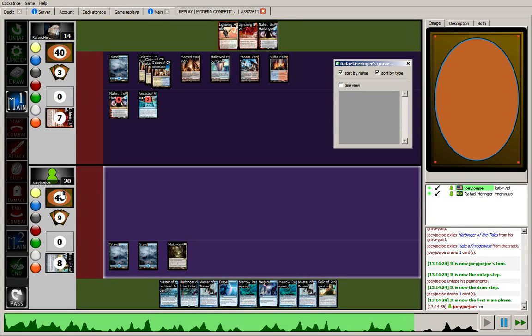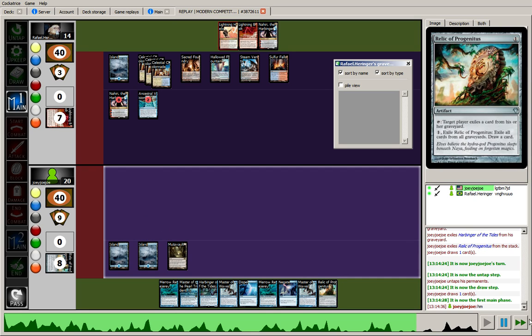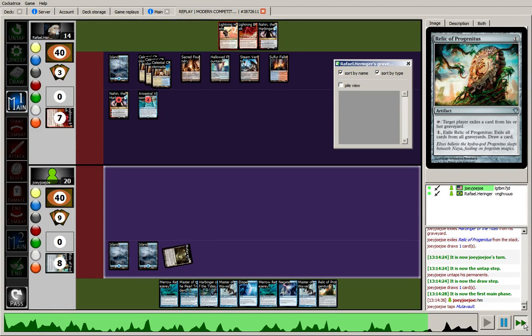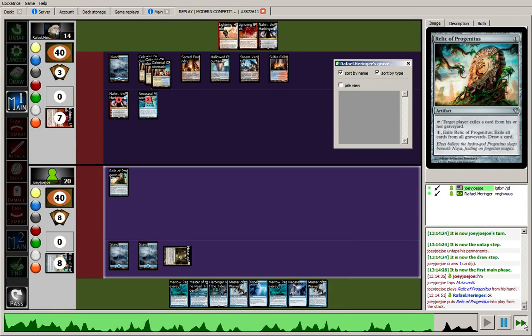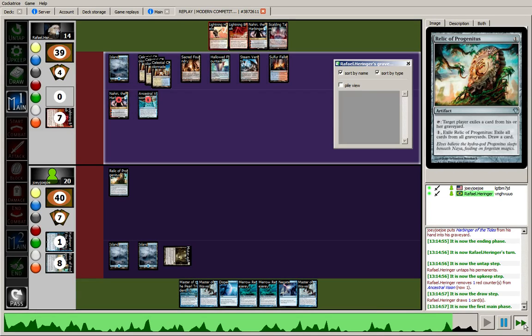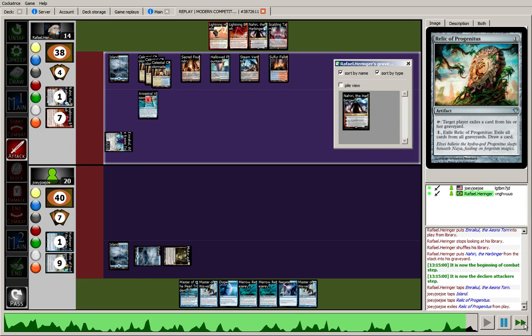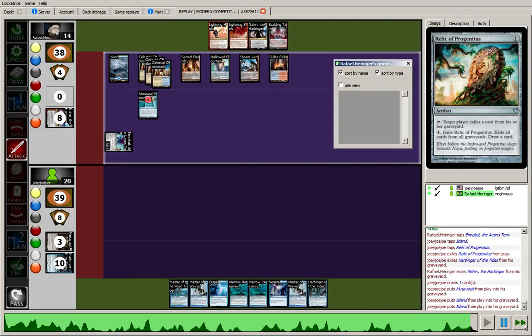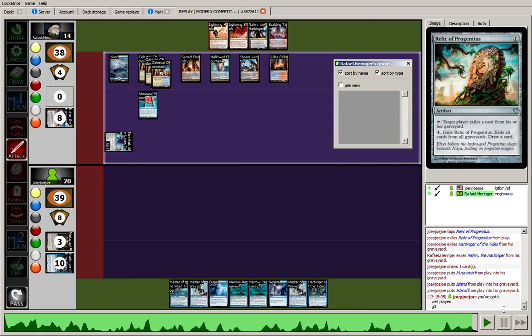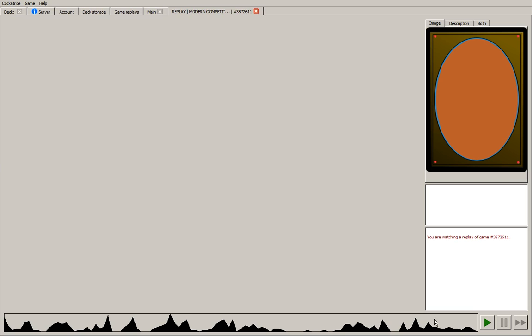At this point I'm 20 cards deep — after my opening 7, I only hit Mutavault in 13 draws. And it happens sometimes, so I'm not complaining — just a little frustrating to play through. The opponent has Nahiri on 8, grabs Emrakul. I'm going to crack the Relic, still didn't draw land, and nothing I can do at that point, so I scooped it up. Go ahead to Game 3.